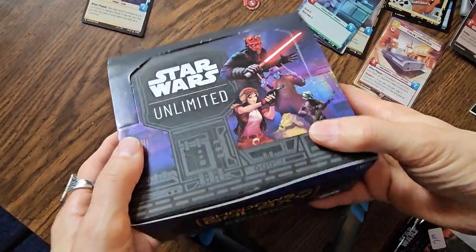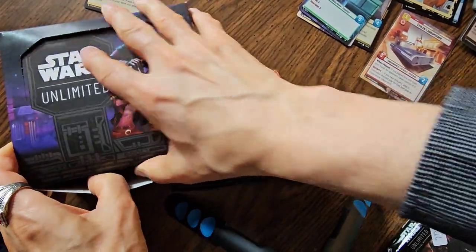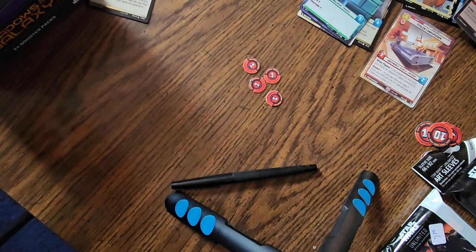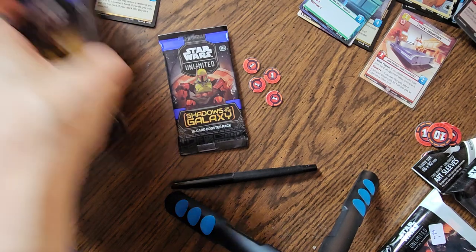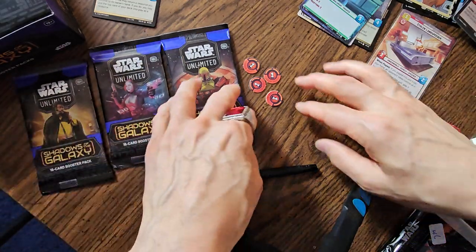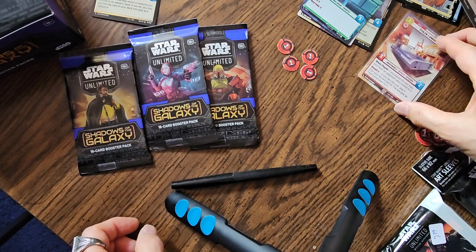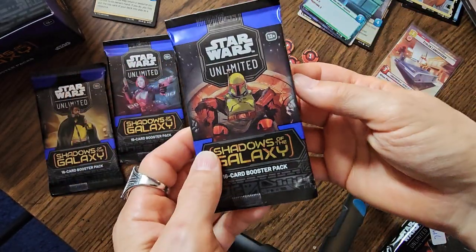Hello there, my friends. This is Star Wars Unlimited Shadows of the Galaxy — it just came out yesterday. We got a box here and we're going to open up some packs. We already opened three, and I got a Kylo TIE Silencer, so I already have one legendary out of this box. The average pull, I've been told, is three legendaries per box. The Kylo card is worth $31.30 and the Stolen Landspeeder hyperspace card is worth about $6, so I'm already at $37 after only three packs. Let's see if we can keep on pace.